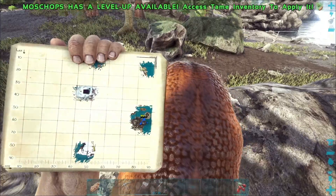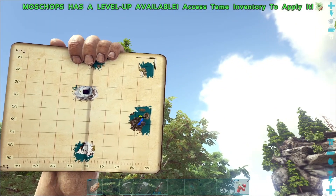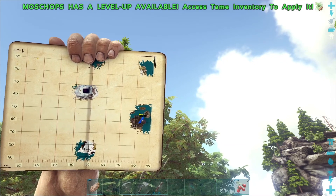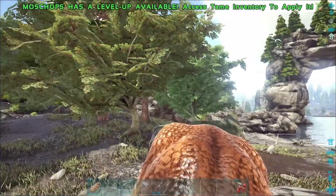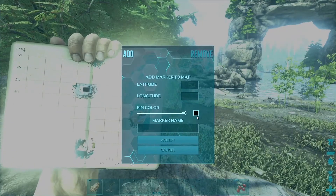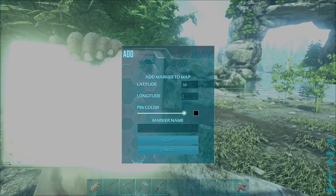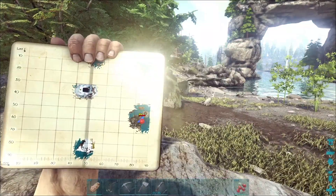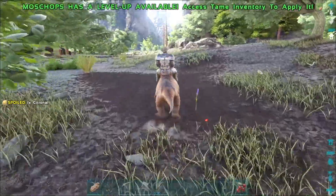I need to change my map marker color because that black dot where my base is is not a good idea. Let's put it around 59 by 85 or so. Okay, now let the base marker update — that looks better, at least I can see it now. Putting my map away and venturing back out.